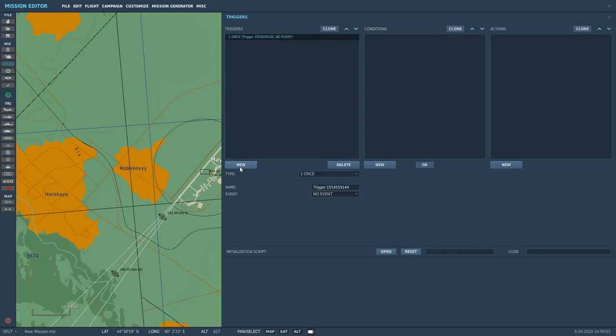We'll start from the left and work to the right. Trigger number one — we can have type, name, and event. For type I've only ever used 'once,' but we also have continuous, action, switch condition, or mission start. We're going to stick with 'once.' The trigger name I'll leave as suggested. For the event, most triggers I'd use would be 'no event,' but today let's set this one to 'mission start.'